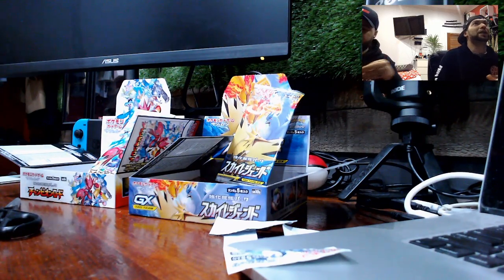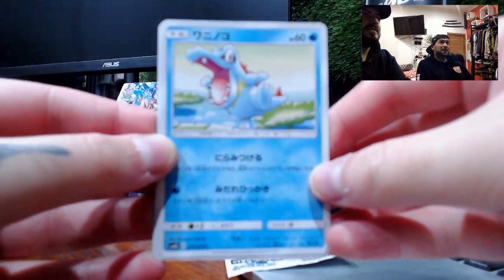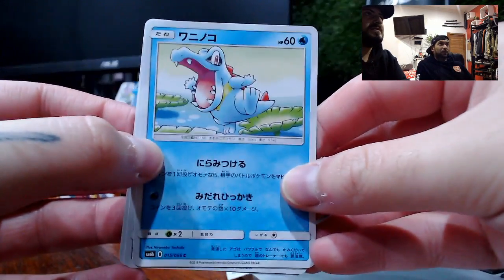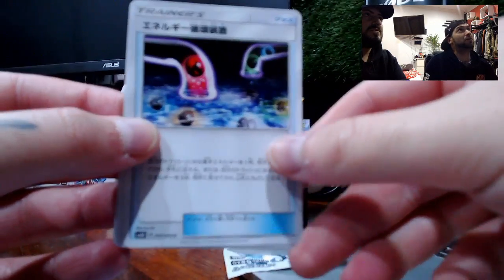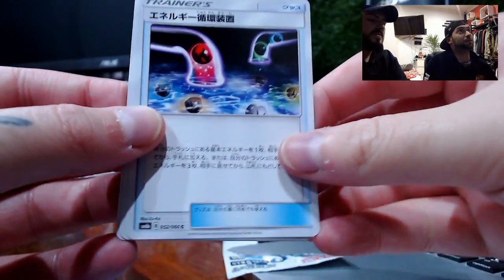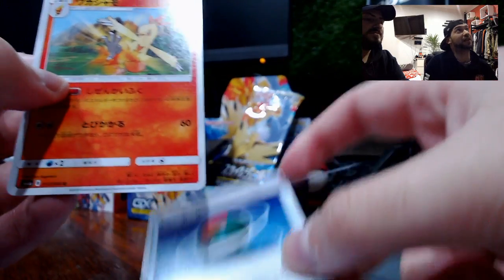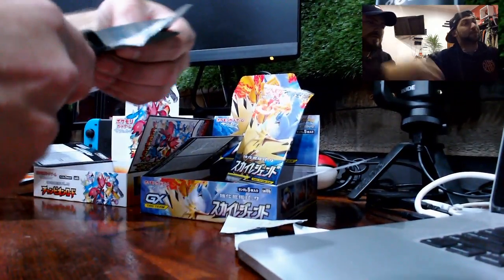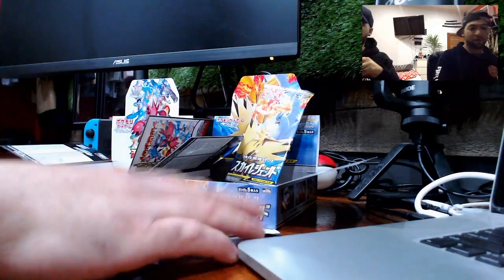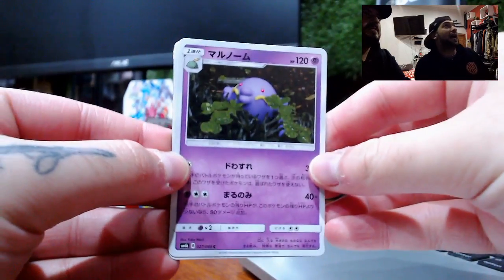If only we could understand it — maybe a Google Translate in real life would work pretty well. We have Togedemaru guys — trying to get the focus in — it's beautiful, look at Togedemaru. We have Shuppet, trainers, some energies in the back, a bowl of some sort, and Combustion — Combustion, beautiful. And that's Mew.